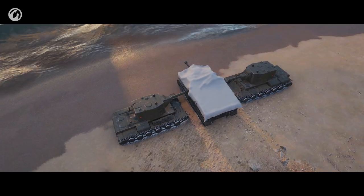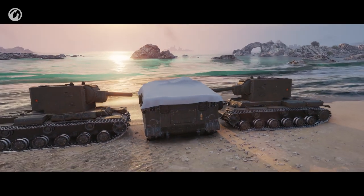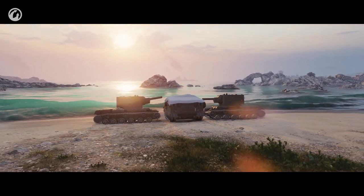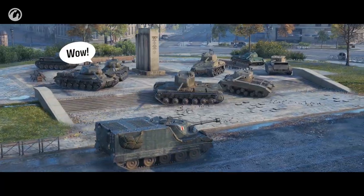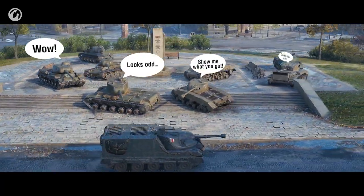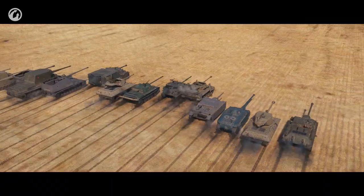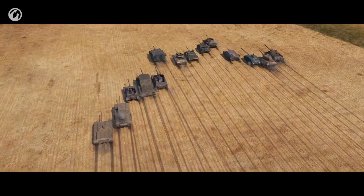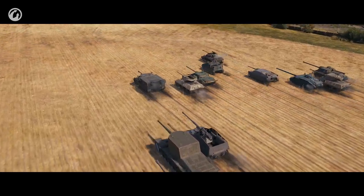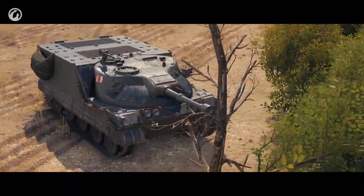It might look like a dinner table or fat caterpillar. But first of all, to each their own. And secondly, the Excalibur has excellent characteristics. The vehicle's speed is 50 kilometers per hour. Its power-to-weight ratio is more than 18 horsepower per tonne. Add good maneuverability, and we get a vehicle that reaches the required bush just when needed.